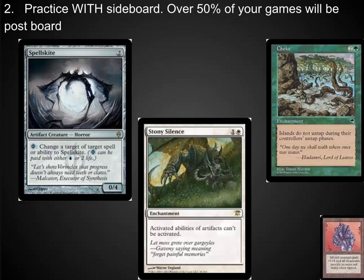In modern, in legacy, in vintage, it's extremely important to practice those post-sideboard games because cards like Choke, Spellskite, and Stony Silence just shut down entire strategies. You have to know how to play around them or what cards you're going to need to put into that sideboard, because a certain deck that won last week is likely to be a huge part of the meta at a major tournament the following week.